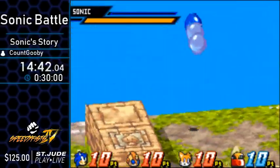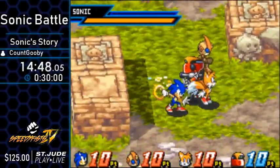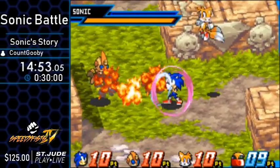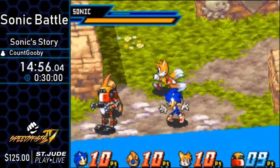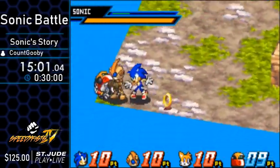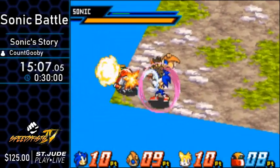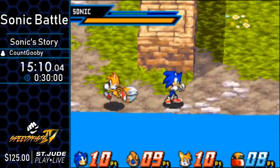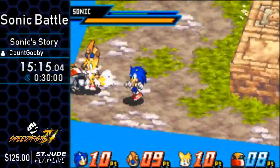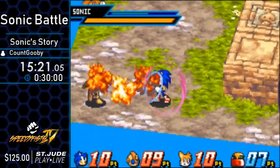This is the same strategy as the other fight — not hitting Gamma while building special. One of Tails' moves kind of looks like Master Hand, which makes it feel even more similar to Smash Bros. Emerl kind of did a combo to break him out of lag, and I could do another Power Shot quickly — that's cool. There's a lot of special going on.